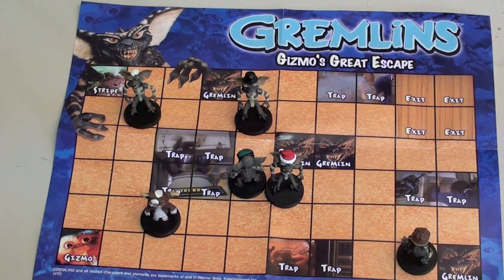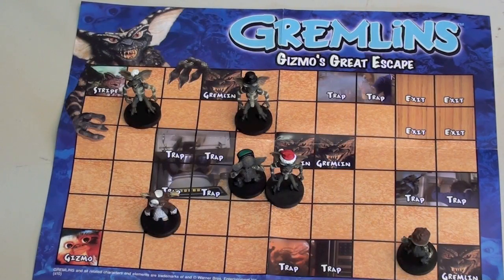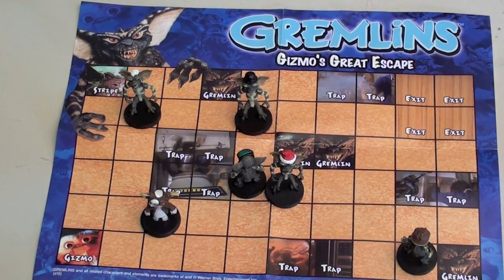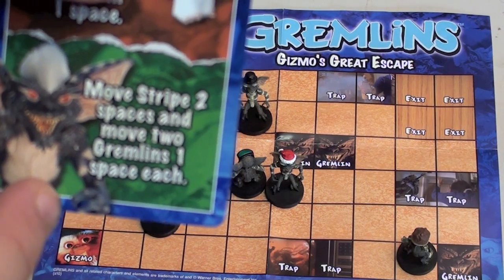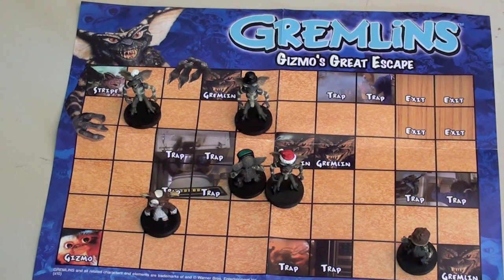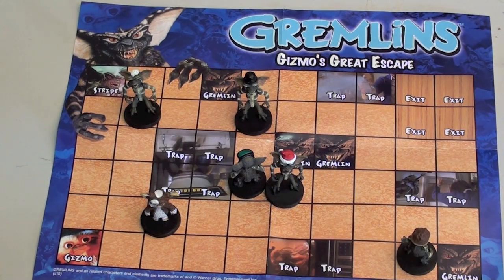There's nothing much else to say. You could add more strategy by having a hand of cards and playing the right one at the right time. There's a minor rules ambiguity — for example, when a card says 'move Gremlins,' does that include Spike, since he's differentiated on other cards? Or when it says 'move Stripe two spaces and move two Gremlins one space each,' can one of those Gremlins be Spike? It's not a big deal. The game is quick and takes about five or ten minutes.